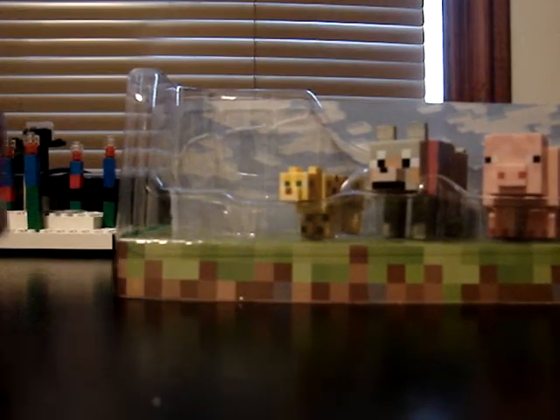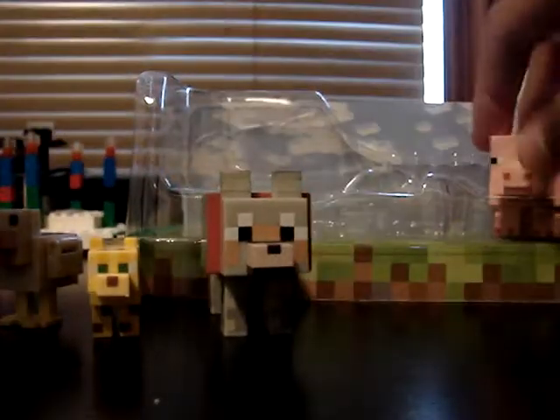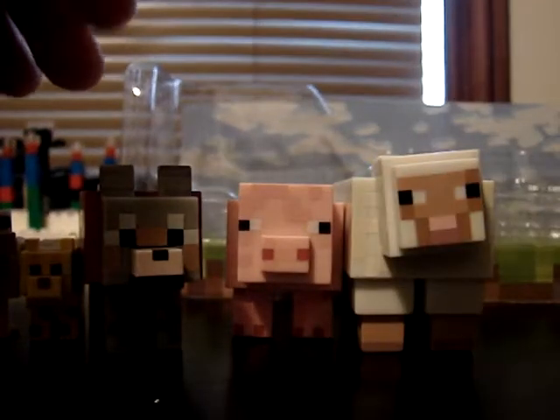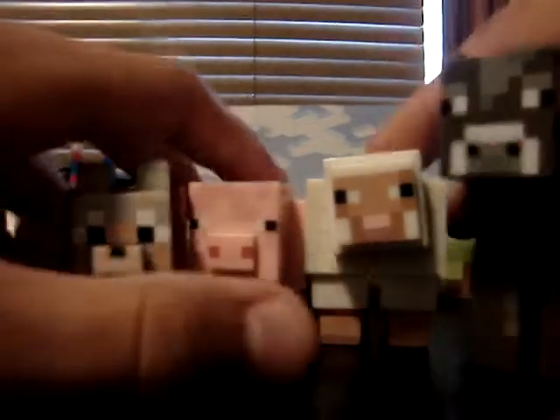Here we have all the mobs: chicken, ocelot, the wolf — tamed — the pig, the sheep, and a cow. There's this other plastic piece, and we have this little background piece.